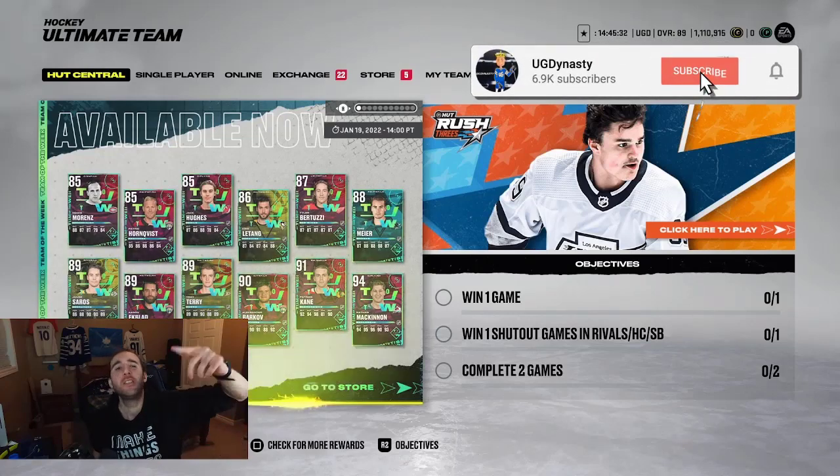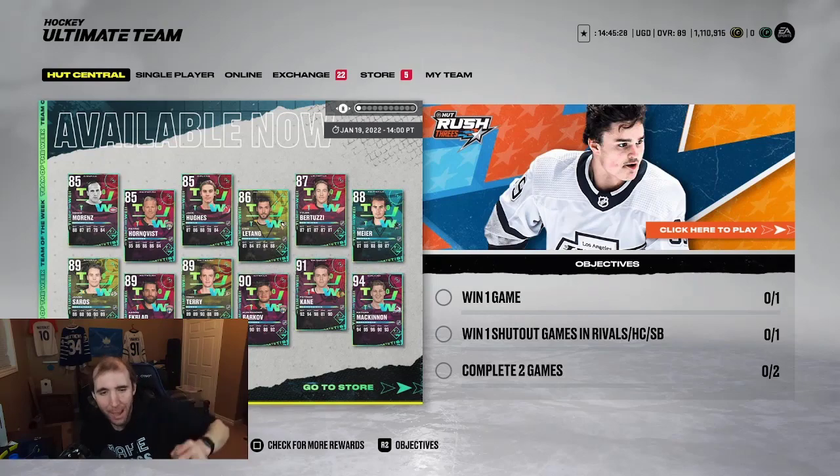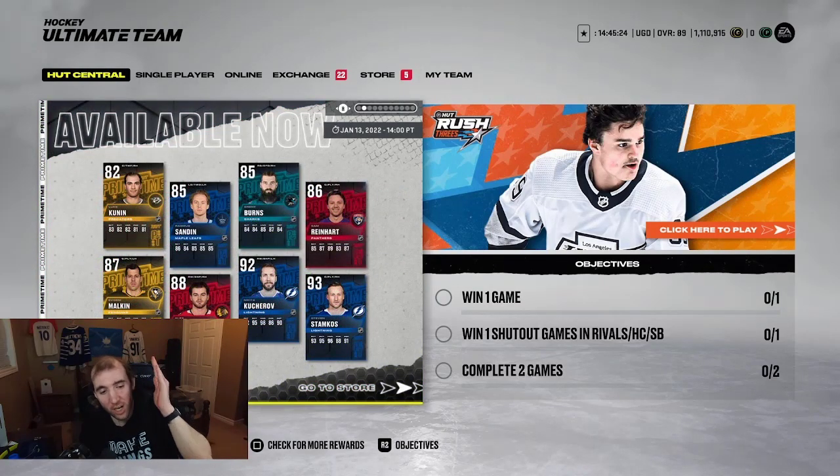What up YouTube? Welcome back to No Money Spent, guys. New content is out. We have a 94 Mac, and if you look at Primetime, it's 92. Wow, really? They put two Tampa Bay players there - that's nuts. So Stammer gets a 93.